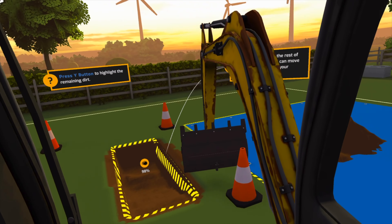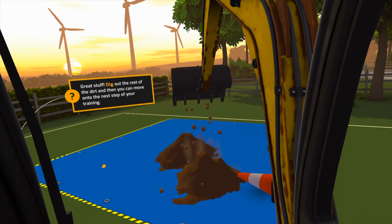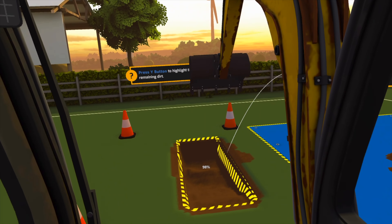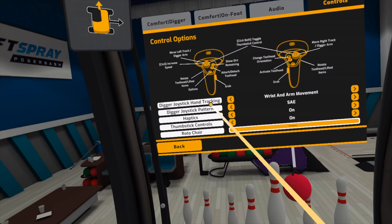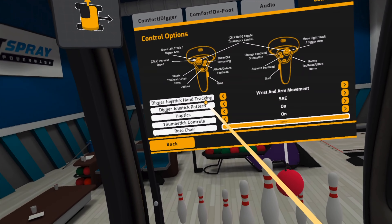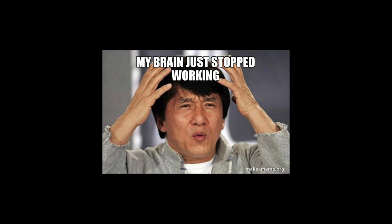In every other VR game, including when you're on foot in this very game, the right joystick is the joystick you use to rotate left and right. But when controlling the digger arm, it's actually the left joystick that controls the rotation of the cab. This swapping backwards and forwards between being on foot and in the digger, and of course playing other games, is genuinely quite difficult to get used to. I went into the settings assuming I'd be able to swap this around — and unfortunately, you can't. Whilst this is accurate to a real digger, it's not in line with most VR games, and I can't rewire my brain to get used to this.